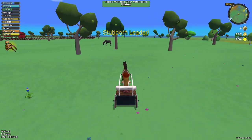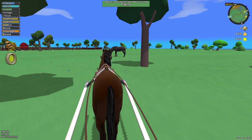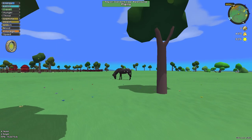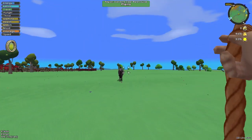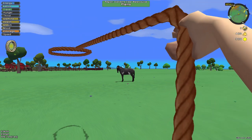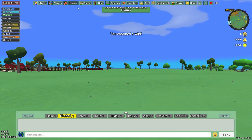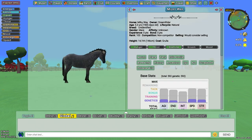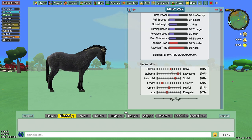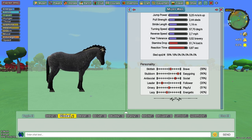Oh, a wild horse! Let's catch it - press L to have a lead rope and then just hold your mouse click in. We caught it! That's a way to get horses to sell. He's not the best but I'll keep him - he's cute.